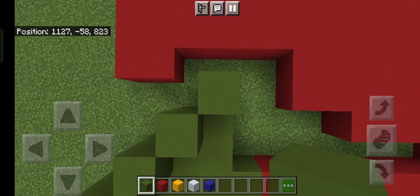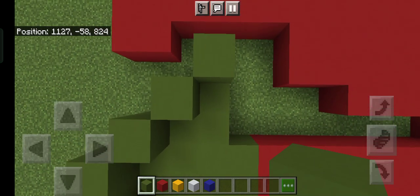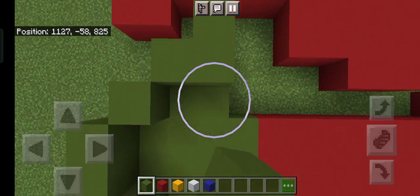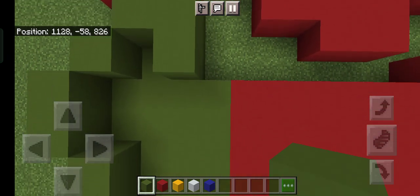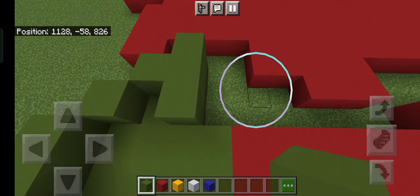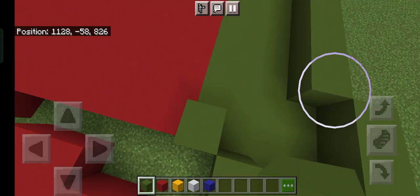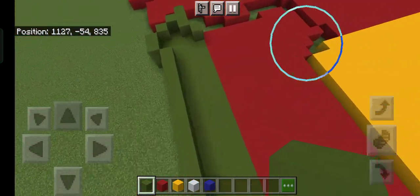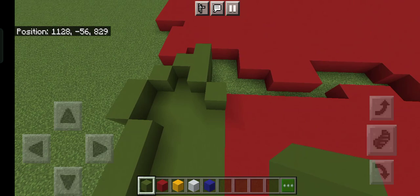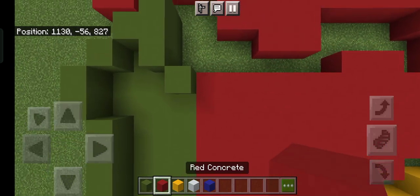From that third block, go down — we're just going to add two other blocks going down to the bottom right, then add one green to the bottom right. That basically finishes the green outline — we'll build the remaining part later. Now grab out your red concrete.